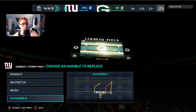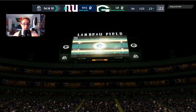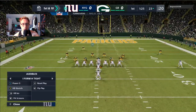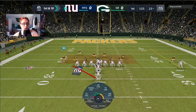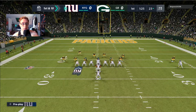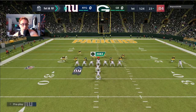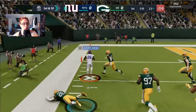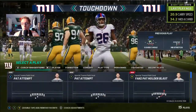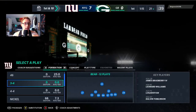My audibles are: Power O, Halfback Stretch, Halfback Iso, and PA Scissors. I always come out with Halfback Blast as the base run. This run scheme is very good and having Saquon Barkley helps. We run to the left, away from Zadarius Smith — he's a superstar ability player. Kirksey goes the wrong way, Saquon breaks a tackle, and we get in for the touchdown. Saquon Barkley gets to about the 21 yard line for Tyler Eifert on the next drive.